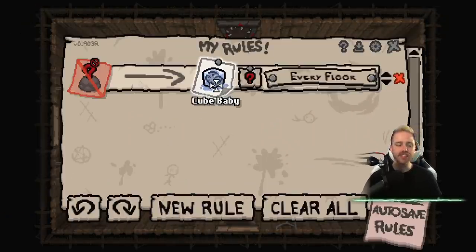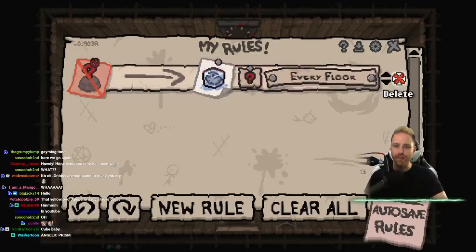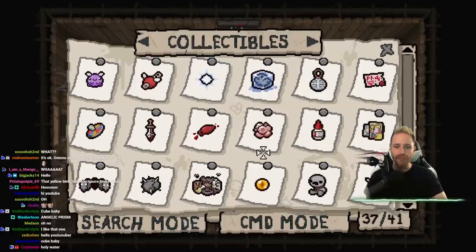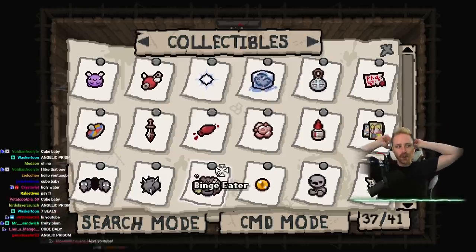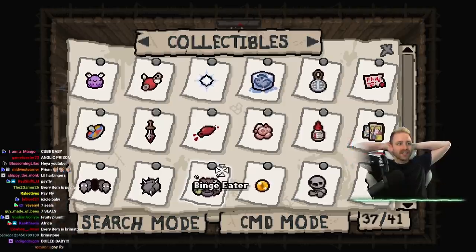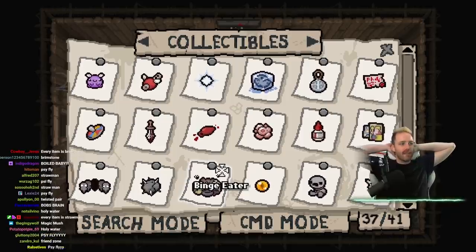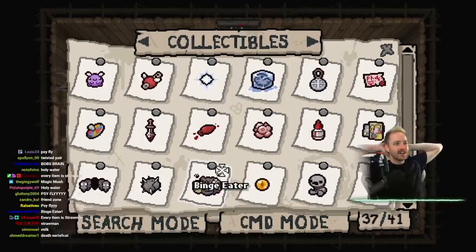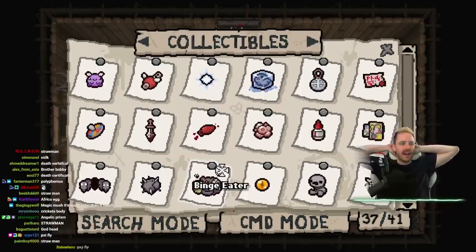Chat, every item is what? Every item is what? Convince me. Go - not cute baby - holy water, holy water could be a good one. Seven seals, Scythe Fly, Brimstone, Twisted Pair, Magic Mush, Friend Zone, Scythe Fly, Binge Eater, Straw Man, Straw Man, Gas Certificate, Polyphemus, Africa Egg.